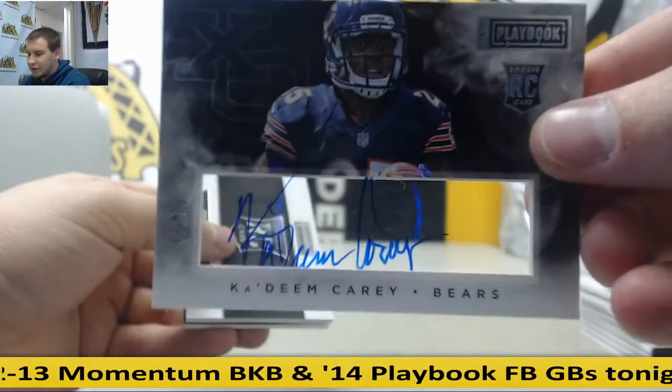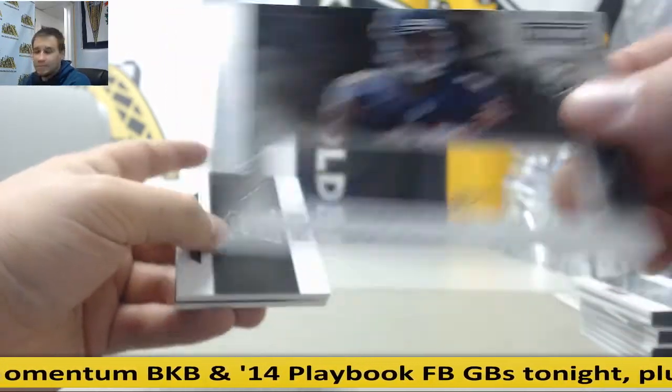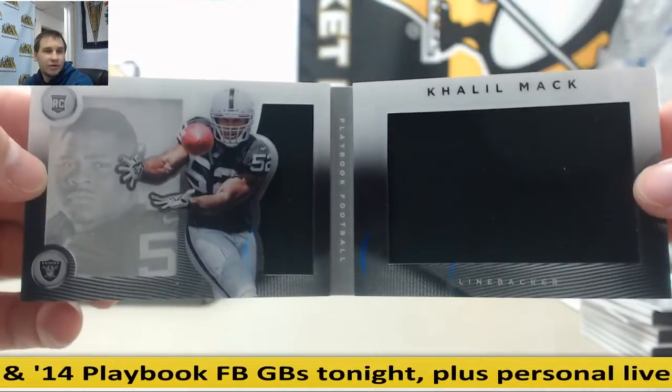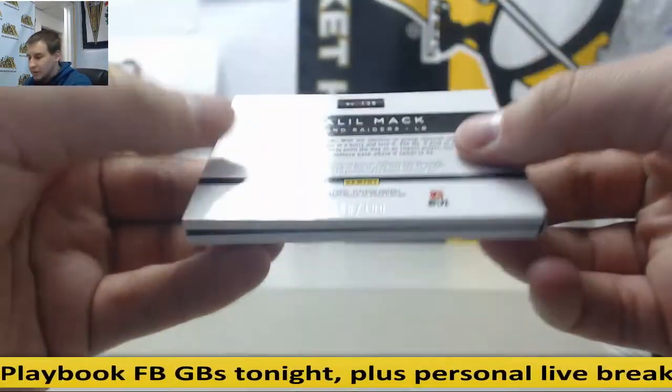For the Bears, to 75, rookie auto. And for the Raiders, Khalil Mack, dual jersey booklet — to 199.